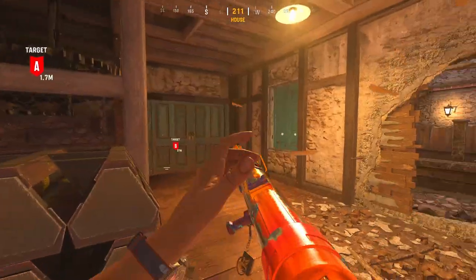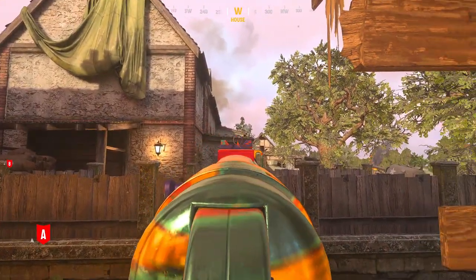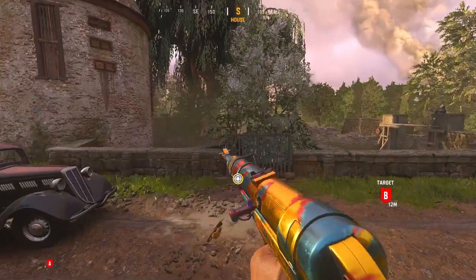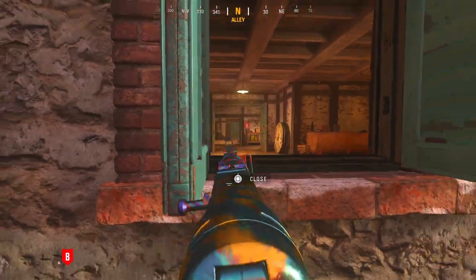Another great spot: everything at A is going to be great to break simply because, from here, if you plant the bomb you can check it from top barn up there. If you break everything in here, you can check the bomb from all the way out here if you stretch it far enough.